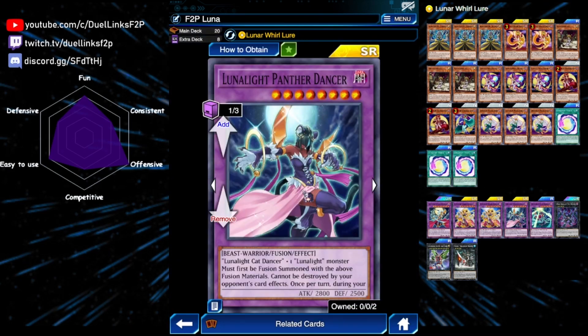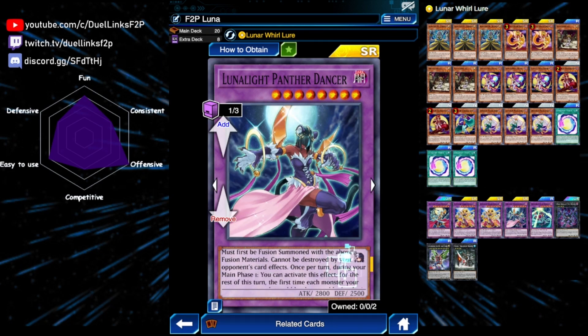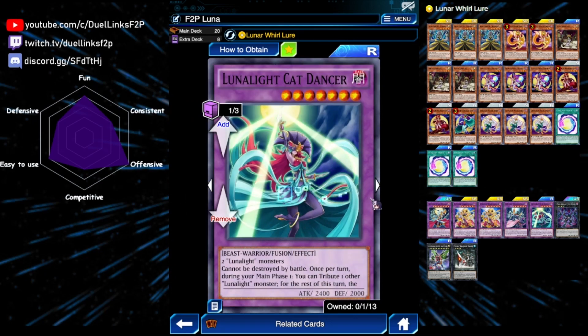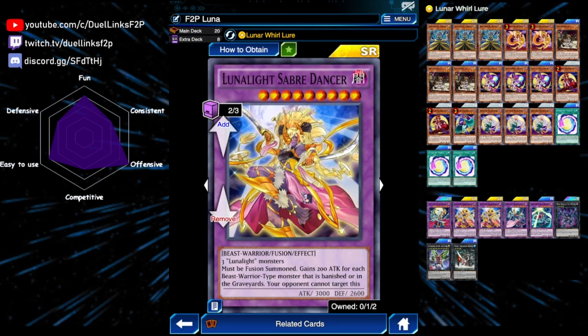We're playing a copy of Panther Dancer — honestly the effect doesn't come up because we're mostly using this card as material for Leo Dancer. But briefly: it's a better version of Cat Dancer but requires the original Cat Dancer as material. Once summoned, you don't need to tribute a monster to attack every monster twice — Cat Dancer requires a tribute but Panther Dancer does not. Also, when this card destroys a monster by battle it gains a bit of attack.